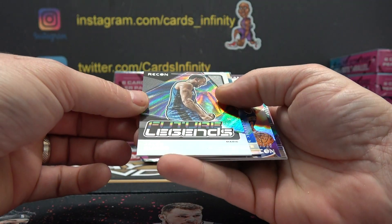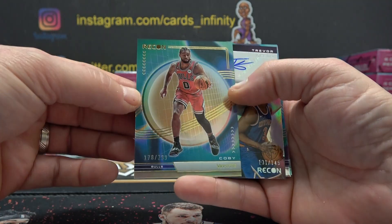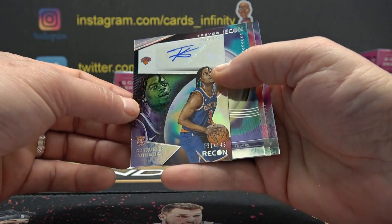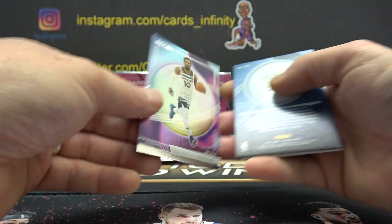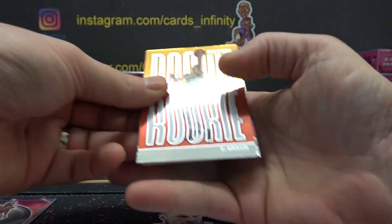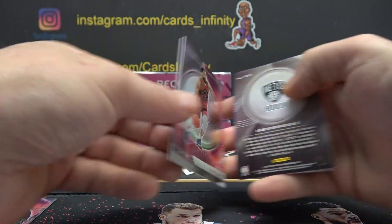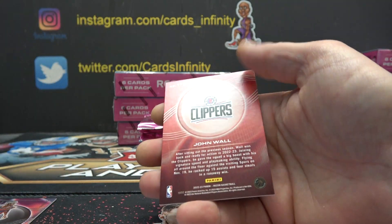Future Legends — Jalen Suggs, 0. 178, Kobe White. And Trevor Kiehl's, 131 of 149. First autograph goes to Servando. Flip — 33, 75, and 0. Christian Braun is 7. They're all based on this one. 22, 79, 189, 146, and 173.